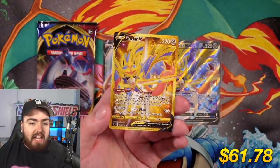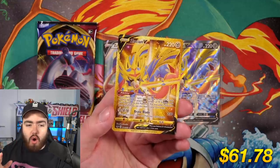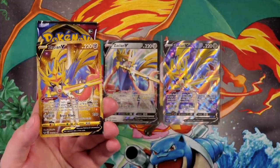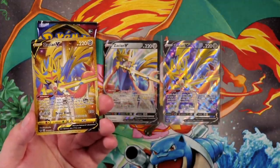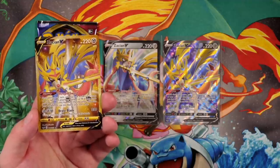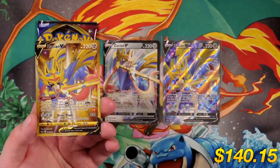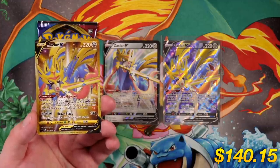No way! What the — yo! I don't even know what to say right now. Laura, you have to look at this! Oh my life, I cannot believe these scenes. I've just pulled Zacian Full Art V, Zacian V, and then gulp — the gold card! Back to back! That's crazy, that's absolutely crazy guys. I can't believe what's going on right now. Laura, put the total of these cards in the corner — what the hell?